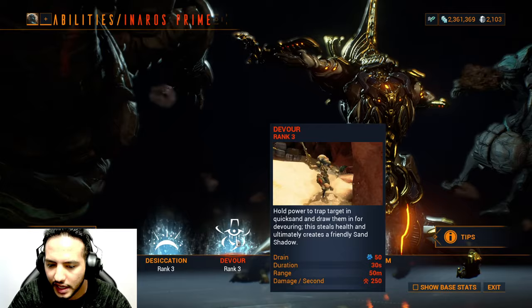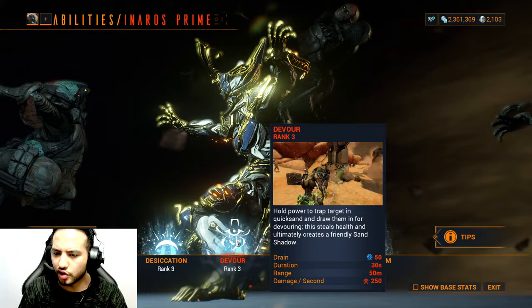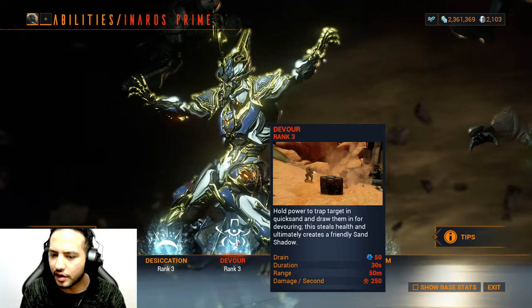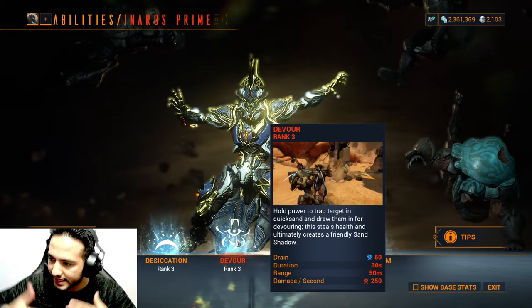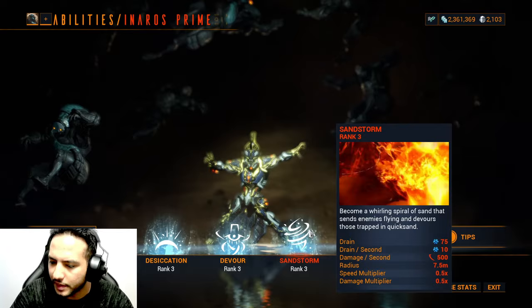The second ability, Devour: if you tap it, you trap a target in quicksand and draw them in for devouring, which steals health. If you hold the ability while aiming, you pull the enemy toward you so you can devour them. This lets you dig into them, steal their life force, heal yourself, and become immune to all types of damage while devouring.